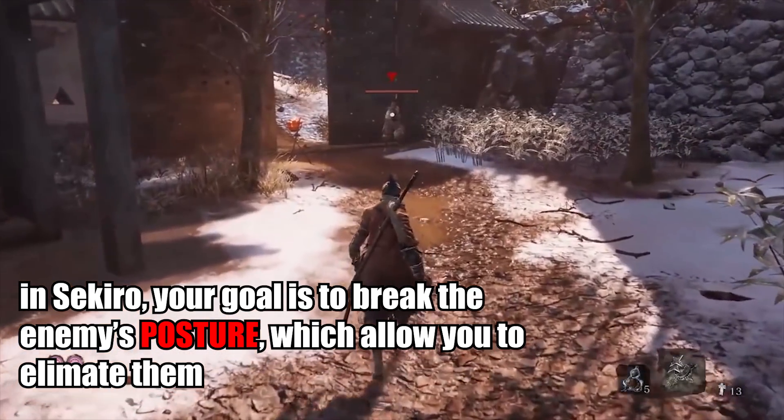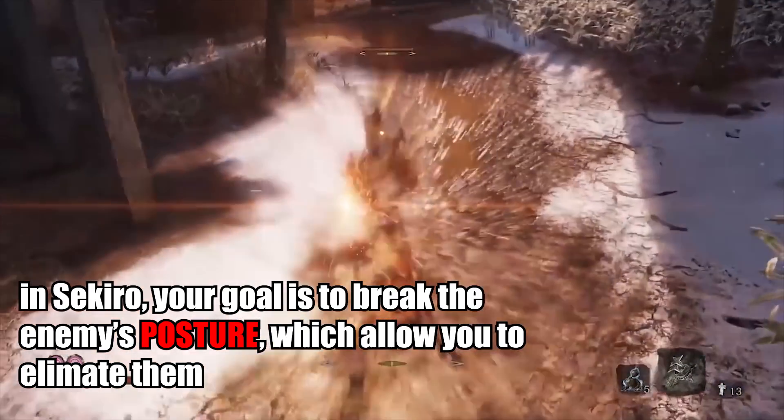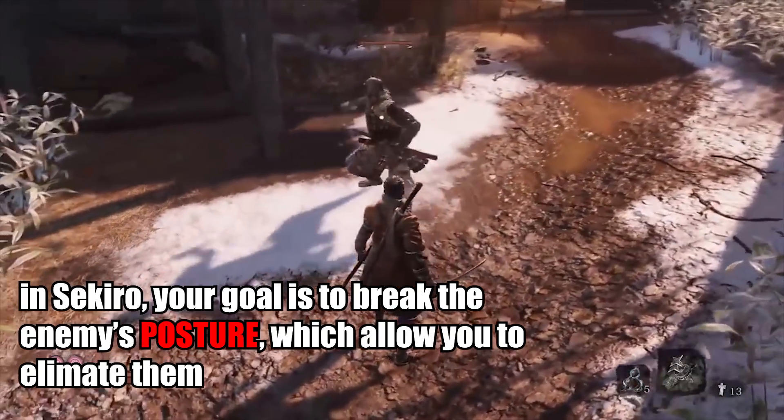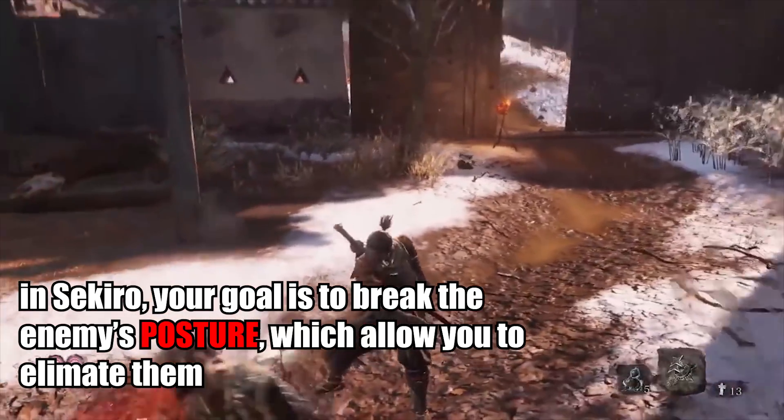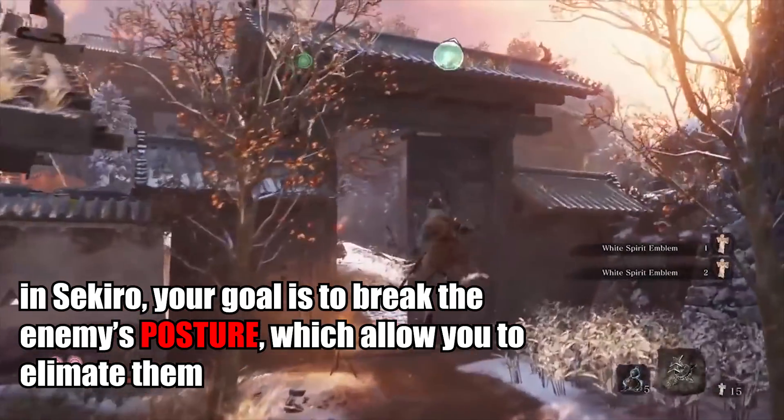In the popular video game Sekiro, your main goal is actually to break the enemy's posture, which allows you to annihilate them. To some degree, that is also how Genshin Impact works — that's why I call it the posture system.